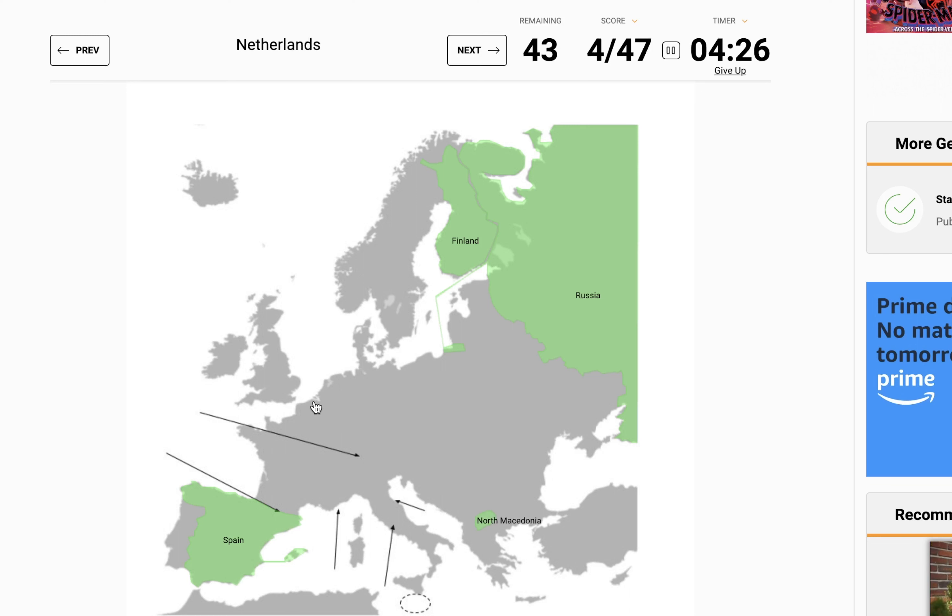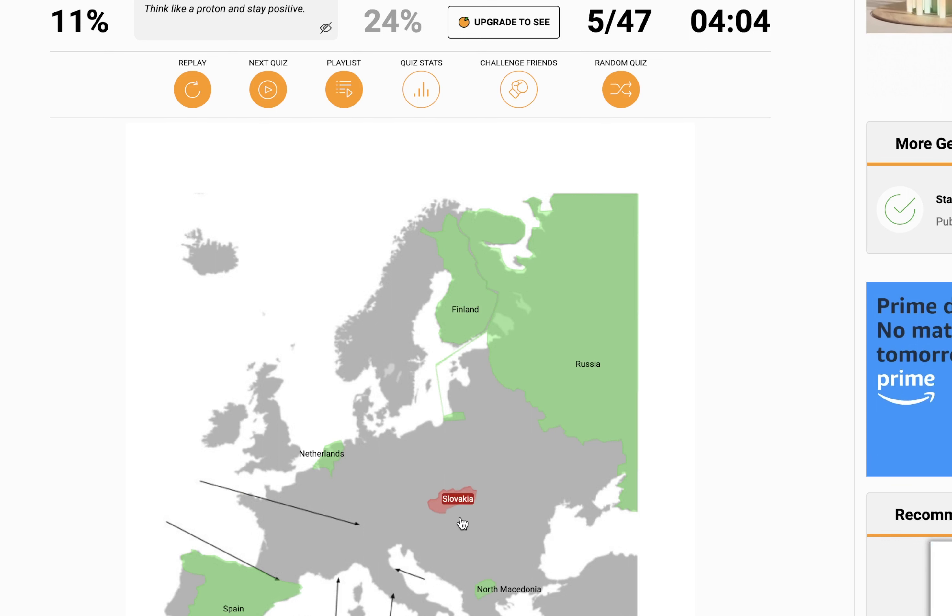There is a line of islands right here that I know belongs to the Netherlands. Slovakia. Maybe I'm rethinking my not-letting-me-skip rule. So, there's Slovenia, here's Serbia — Slovakia should be right around here. I wasn't even that far off, I was in the right area. All right, let's take it again.